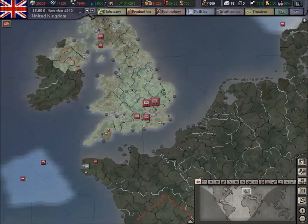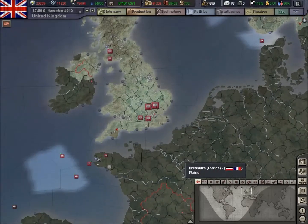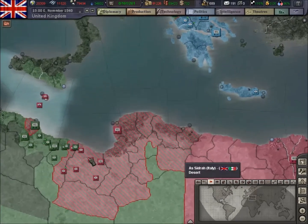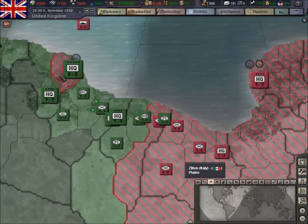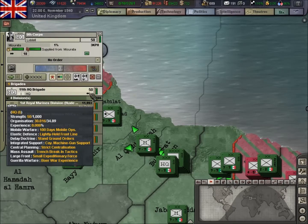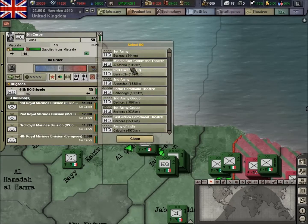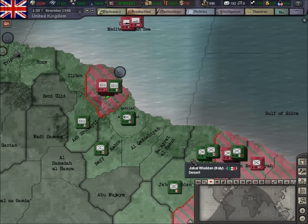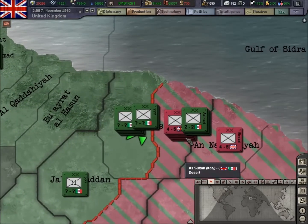Just tick it on and see how we're doing. I need to get on the political map here and just see how we're doing. I did notice that the Marines here lost their HQ, so we'll give them another HQ and connect that up, hopefully that will help them out.